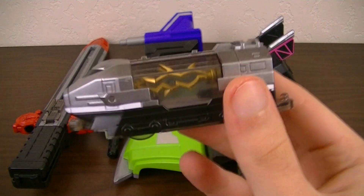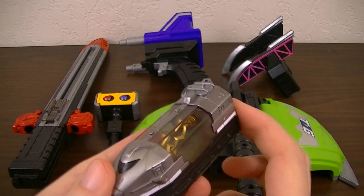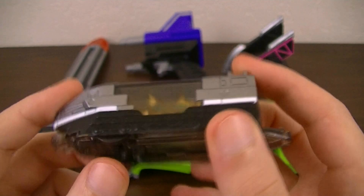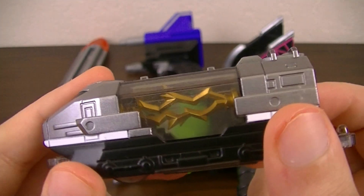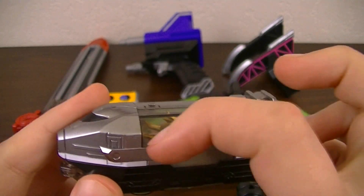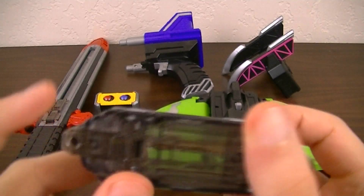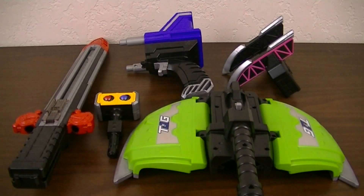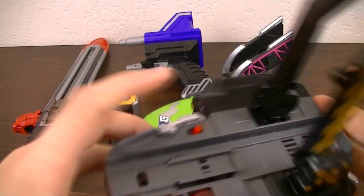Also included is the Energy Russia. This one is a smaller size, about the size of Yellow and Pink Russia. It's done up in a nice silver color and is made of clear plastic instead of solid plastic like the others. It has a golden lightning piece to represent the energy inside it, and it has hooks so it can link up to other Russias. First off, I'm going to show off the sounds it makes in the Tokyu Changer.